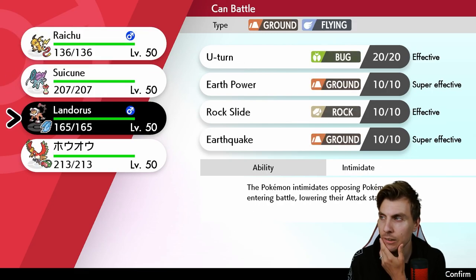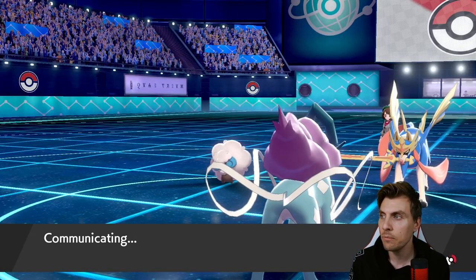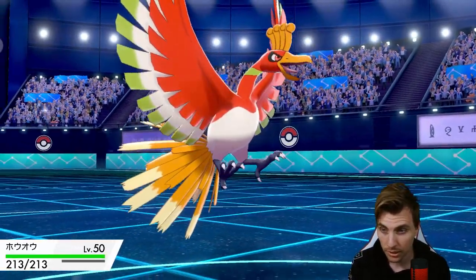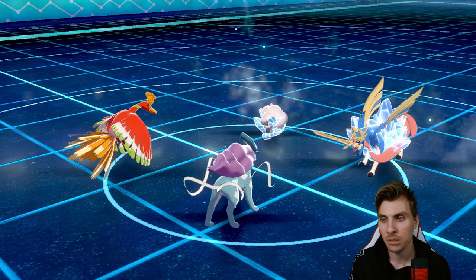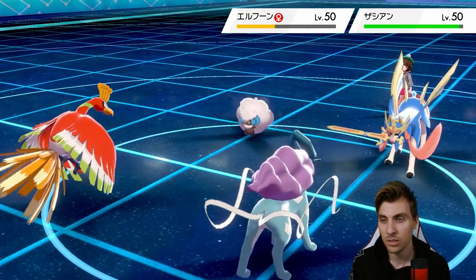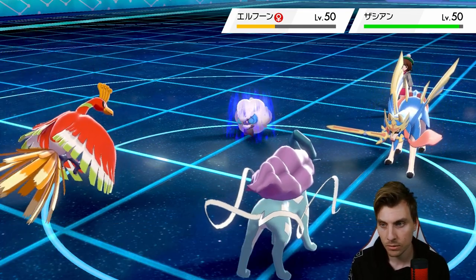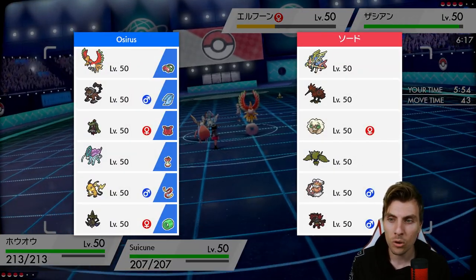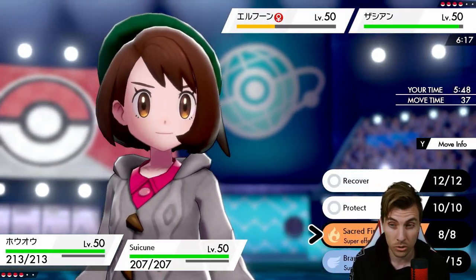Do we now bring in Landorus or Ho-Oh? We could switch Suicune out. I think we bring Ho-Oh in, and then we switch Suicune out to Landorus the next turn, pressuring that Zacian slot so hard — and even the Whimsicott slot to be honest. We've got Sacred Fire into Zacian. They've got Incineroar which could come in on the Whimsicott slot — we could call that, just Scald into that slot or Tailwind here. But if they do switch to Incineroar, Landorus is going to come in after and won't be subjected to Intimidate.